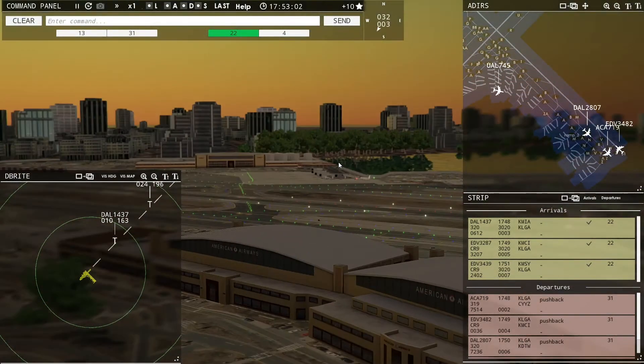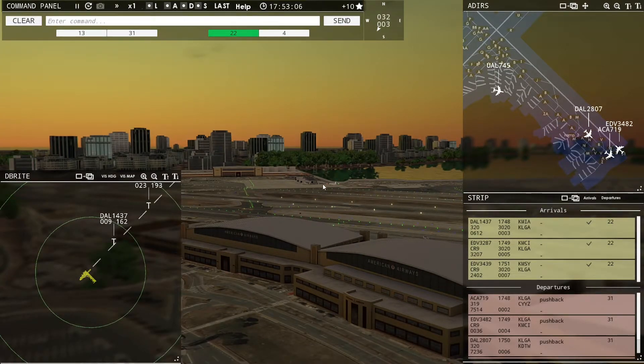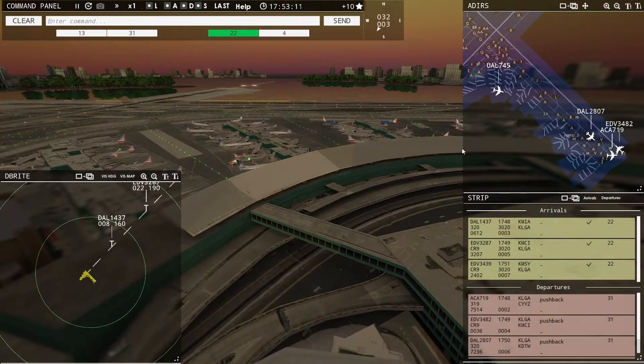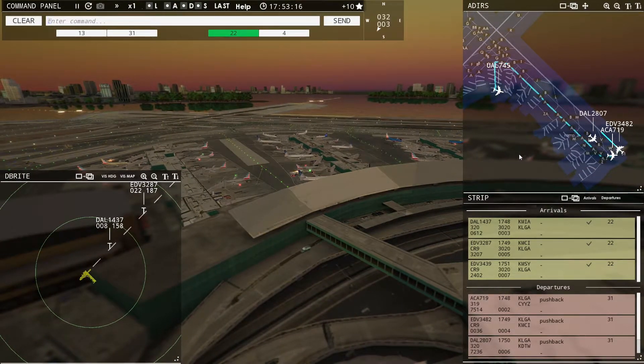Over here I believe Spirit has a satellite terminal as well. United 745, pushback approved, expect runway 31. Ground 31, pushback approved, United 745.